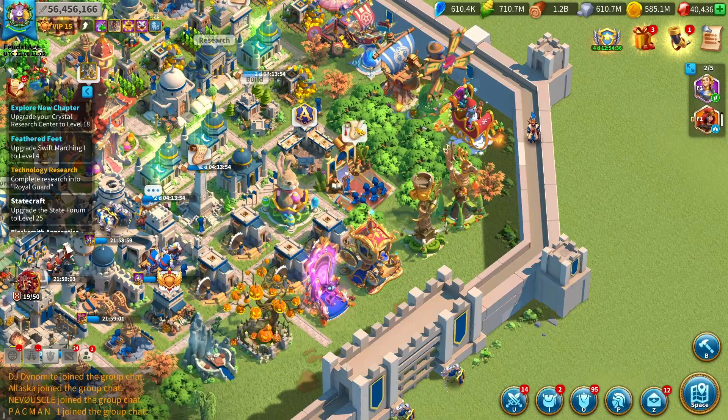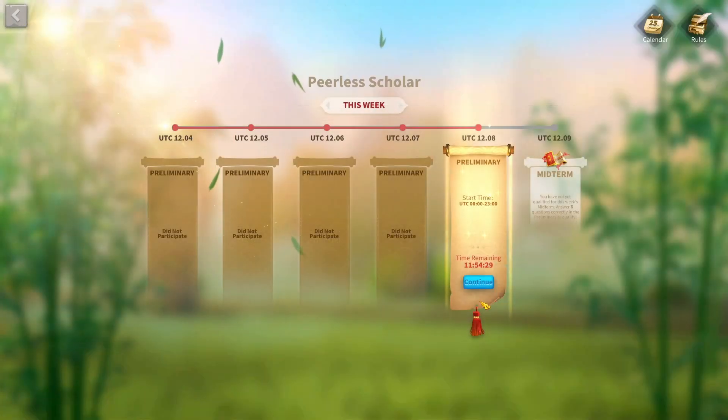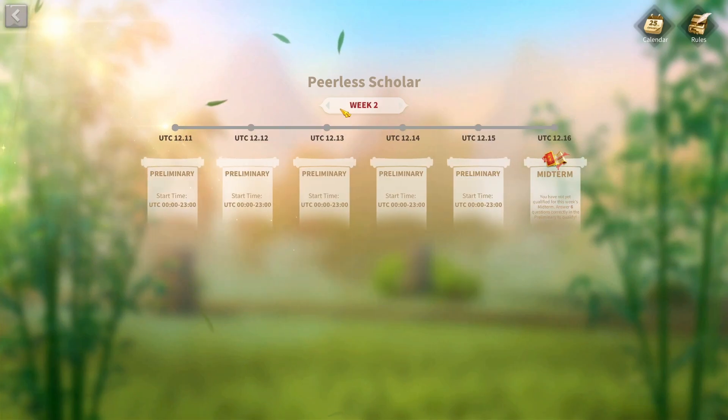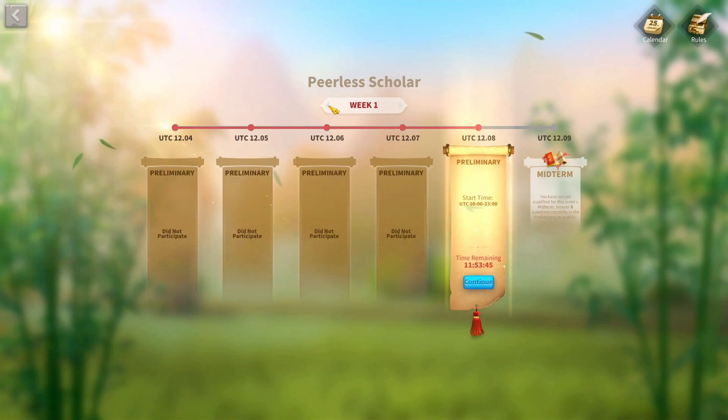The next method, which I personally forget to do a lot, is doing the Peerless Scholar and quiz events. They're really easy — you can Google all the answers for the preliminary events every single day up until Saturday or Sunday. You don't even need to worry about it at all; you just get the whole answer sheet. Doing the preliminary events allows you to access the midterm quiz, which can get you around 200 to 300 gems maximum.